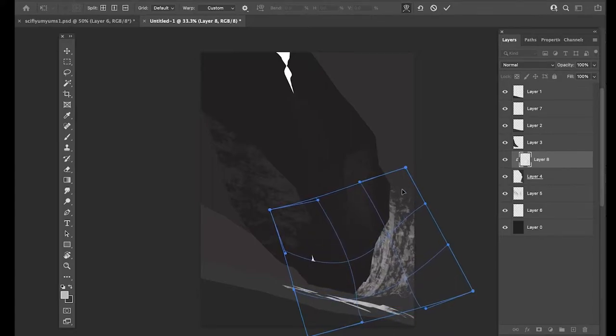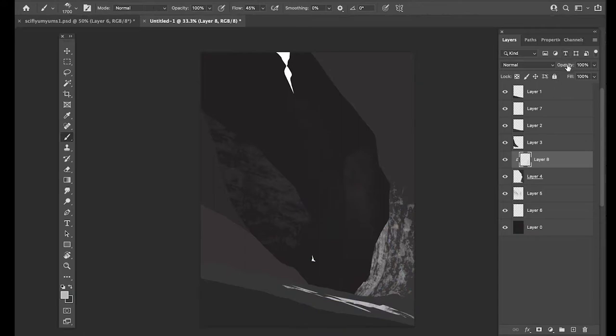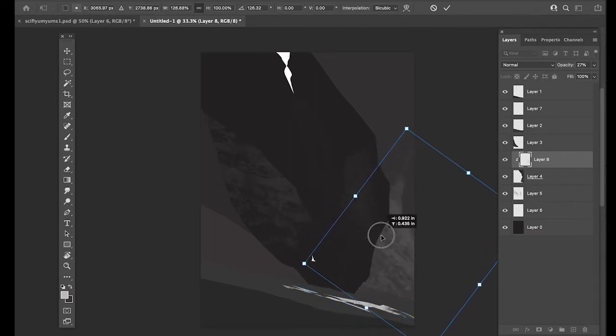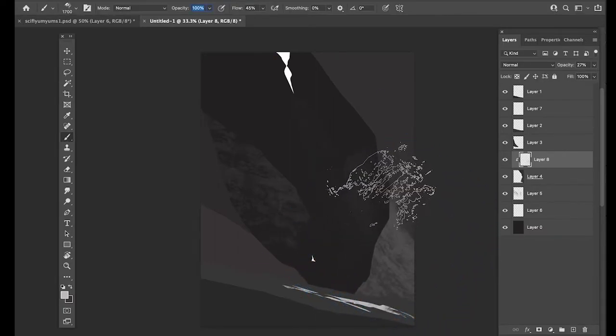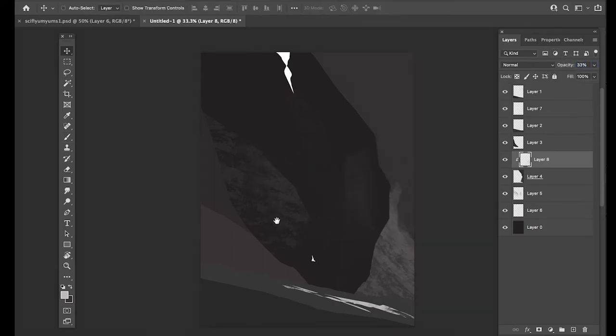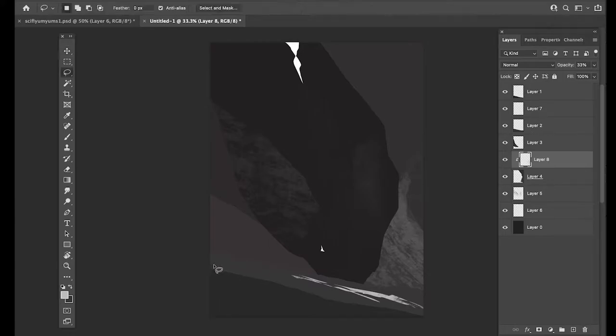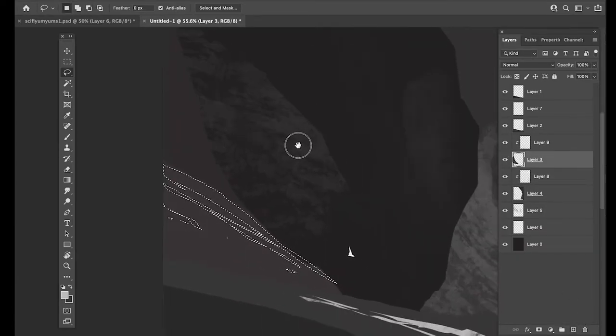Taking these textures and screwing around with them - give it a little Command+T. If you Option+click it gets you into the warp menu and you can pull it around and tweak it. Just try to find something that feels good. Rocks are great because nature provides for basically any type of rock and you're probably gonna get something that looks good. I'm adding just more layers here.